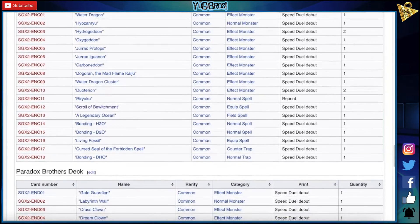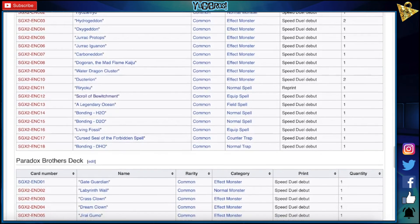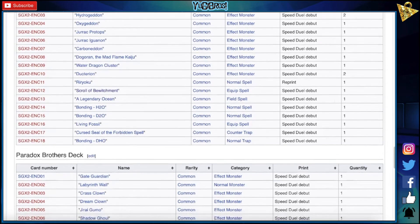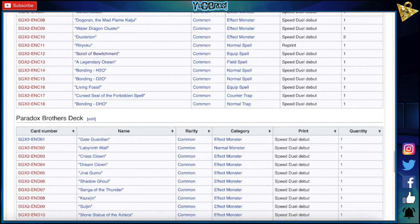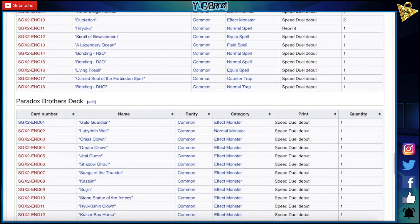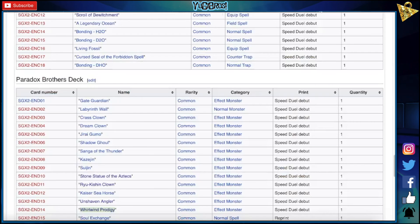Crass Clown, Dream Clown — wait, Dream Clown... can we do the deck? Jiragumo — oh, Jiragumo's cool. Shadow Ghoul, Sand Guff, Kaizijin, Suijin, Stone Statue of the Aztecs, Royukishin Clown, Kaizu Seahorse — oh! I was gonna say Blue Eyes support but like... Kaizu Seahorse counts as two tributes for a light monster. Unshaven Angler — just two tributes for everything. We had Double Costume already, so now we have it for water, wind, light. Costume is dark — I don't know if we have a fire and an earth, we probably do.